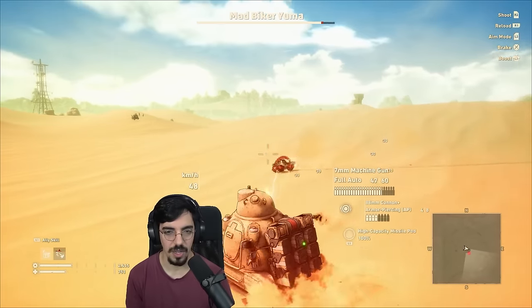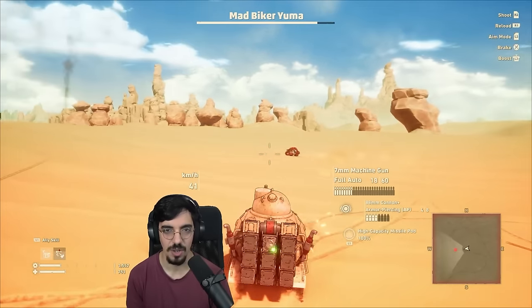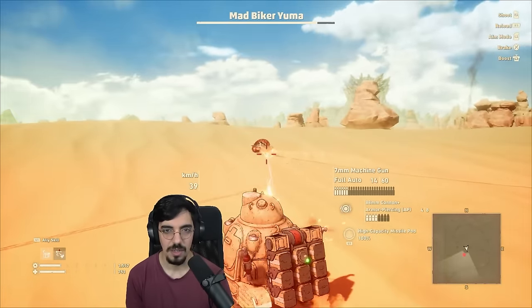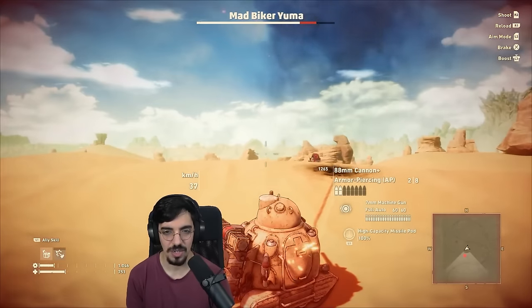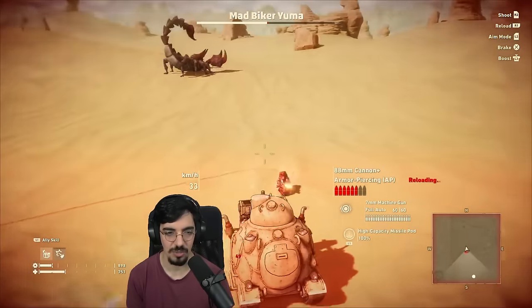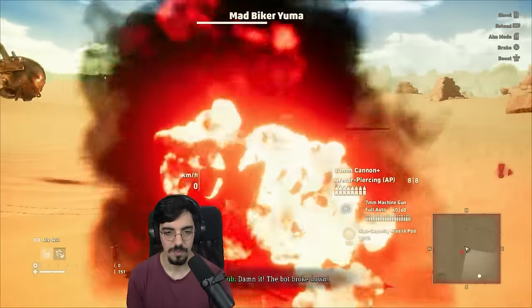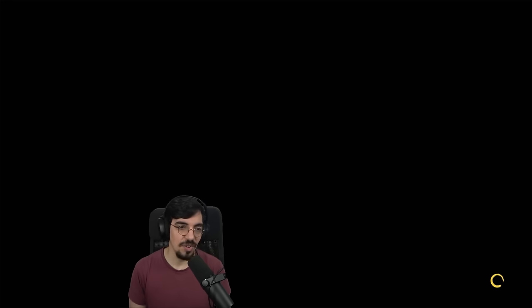Let's go full auto again. I do want to do some vehicular combat with a bike — tank is just easy mode. Wait, this is another boss. Mad Biker Yuna. I didn't even notice you were a boss fight. Another scorpion. Maybe it's not really a boss fight, it's just like a really strong enemy. The tank is very powerful — I guess that is fair.